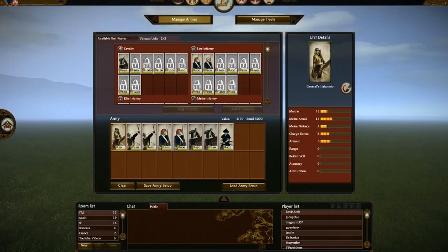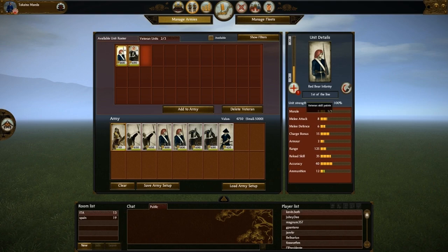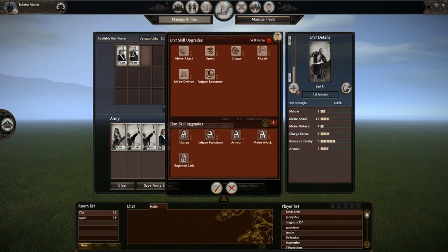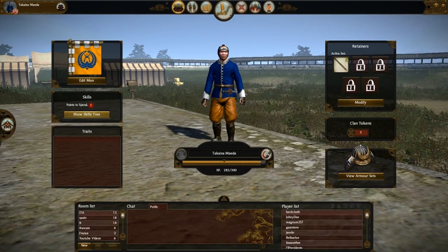Let's give a look at my veterans. I have two units — this one I forgot to level up in the previous battle, which is my first of the line Red Bear Infantry. I will get some extra accuracy. Then I got this cavalry, and I think I will give extra charge because that's what spear cavalry does — they charge. Let's look at my general. He's got one skill point to spend.